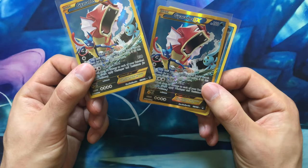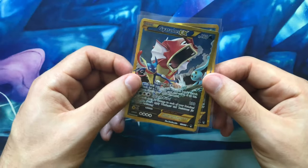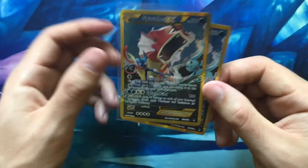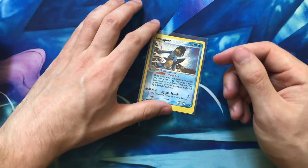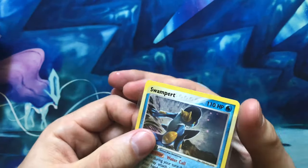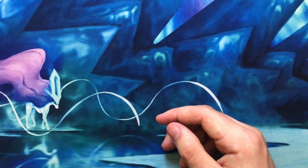I also grabbed the secret rare of that Breakpoint set — two of those. It's a really cool card; I graded one in a PSA 10 and it's fantastic. Just a shiny full-art Gyarados with Greninja and Manaphy in the background — really cool card. I also have a shadowless Gyarados here, and the last card is a Swampert from EX Ruby and Sapphire. Cool card. That's all for today — lots of crazy cards, I really hope you enjoyed the video. Thanks for watching, catch you later!